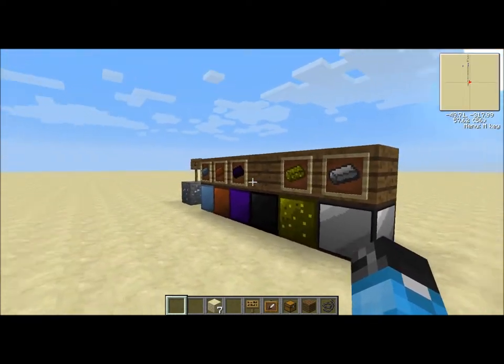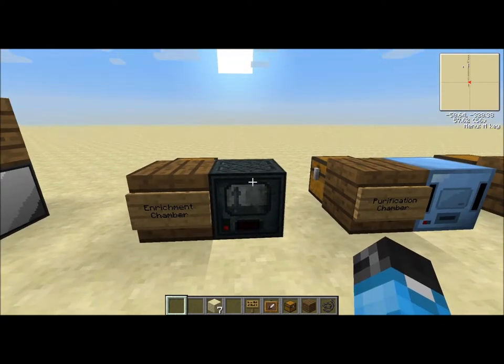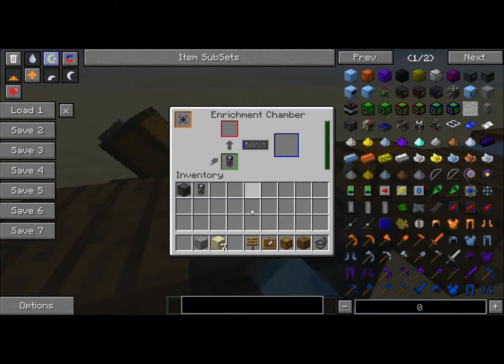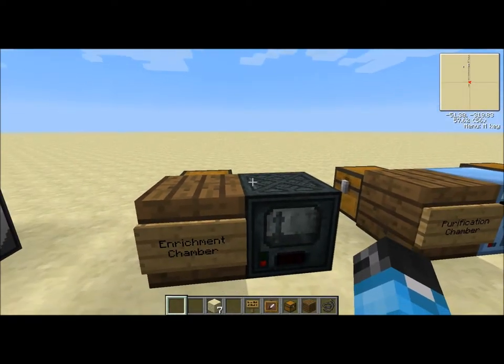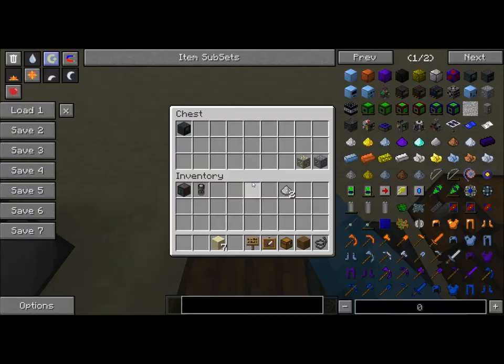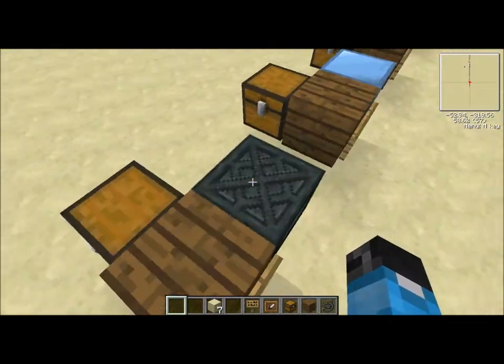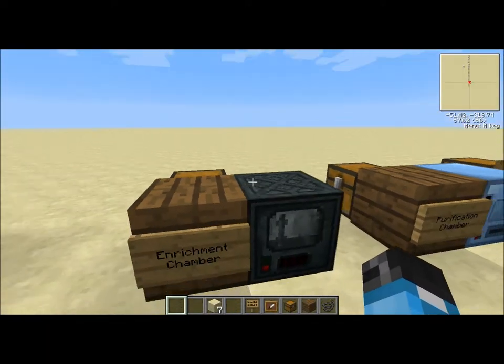Moving on to some machines - this is going to be how you create some of this stuff. We have the enrichment chamber, and what this thing is, it's basically a macerator for this mod. You put some ore in here - I'll get some iron ore - put it into here, and you'll see it's starting to work. I do have an infinite battery in here, just charging this up. That'll get you two iron dust, and then you can smelt that into bars, or use it in recipes later. You can do that with other ores and stuff too - all of the ores, I do believe, are able to be processed in here.